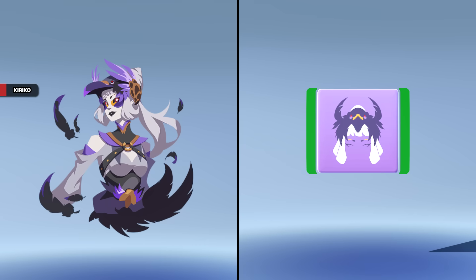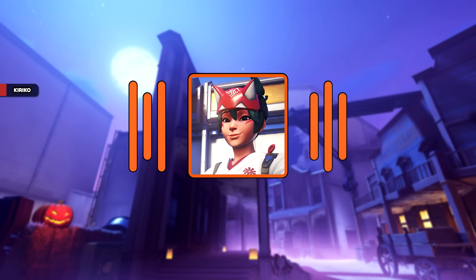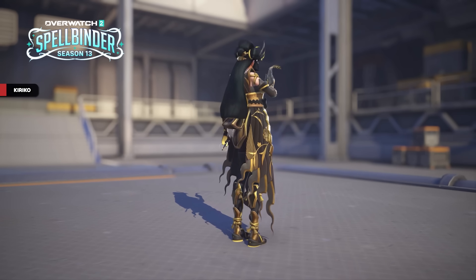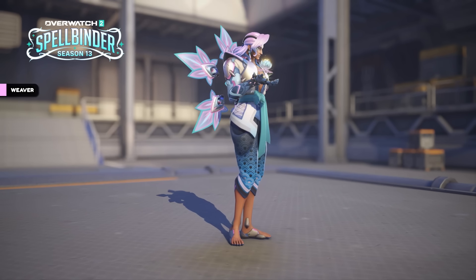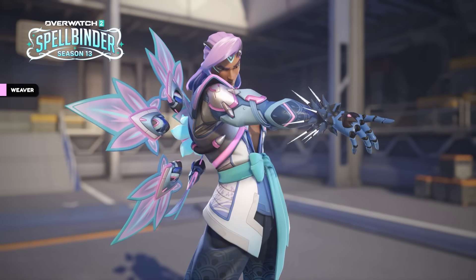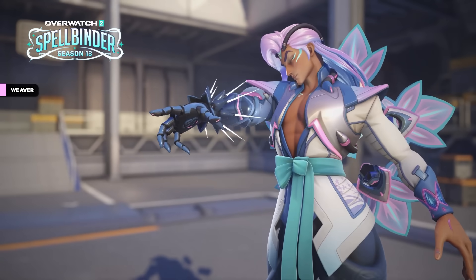In the battle pass, Kiriko has a spray, player icon, and a voiceline. Lastly, there's the gilded color scheme for Kiriko's mythic skin. Lifeweaver has an epic skin in the shop called Cotton Candy. I quite enjoy this, but I really wish it was a free event reward or something rather than a shop item.